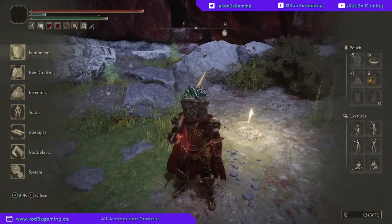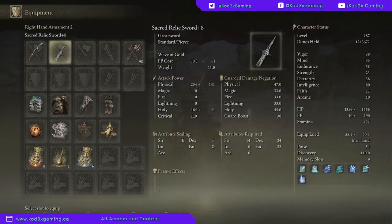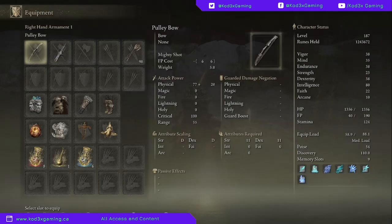I just wanted to show that off in case you do not have the proper stats to use the Sacred Relic Sword, because it does require Strength 14, Dexterity 24, and Faith 22. But it is so worth the respec and getting those extra Faith points to do this farm. Otherwise, if you don't want to respec or can't respec and just want to do the chicken method, you can use a Pulley Bow — only requires 11 Strength and 11 Dexterity.